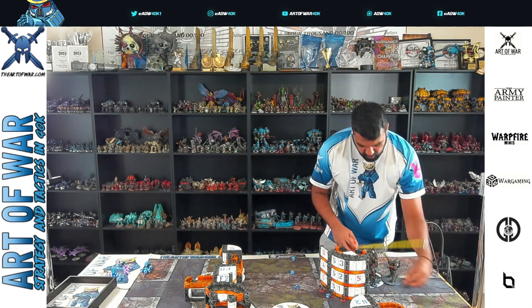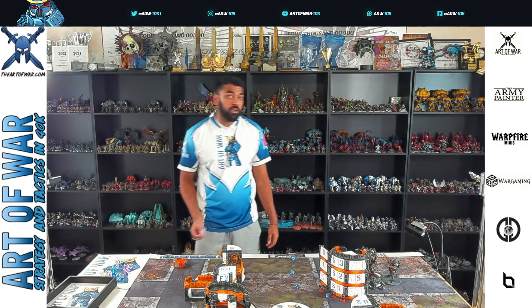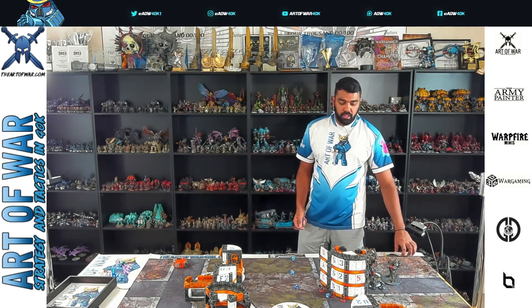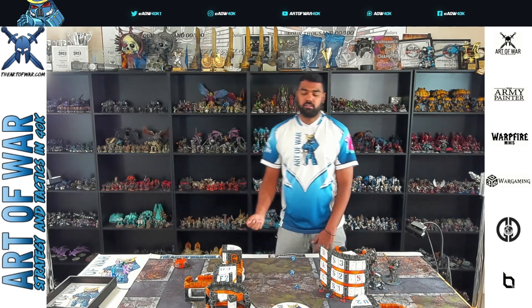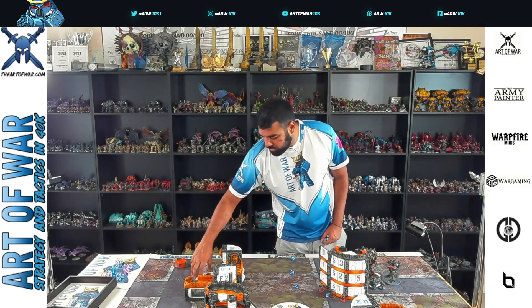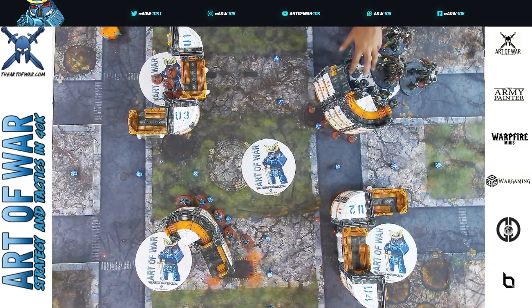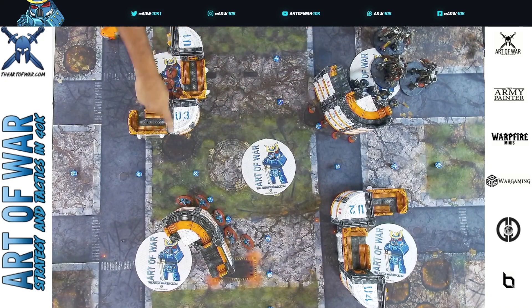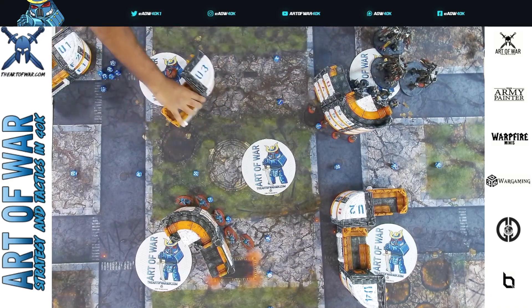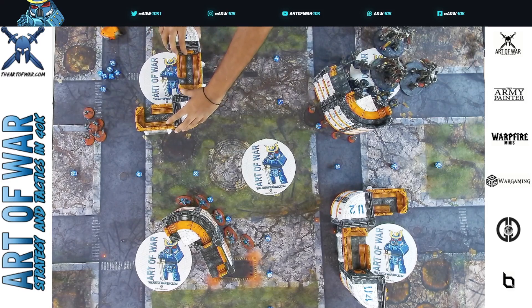Infiltrators do so much for you in this mission. They can start all the way over in the opponent's side because it's very hard for normal-speed units to get from one location to the other. A fast unit that can advance, teleport, move twice, or fire-and-fade will get there — but a normal Intercessor probably isn't making it. So infiltrating onto that sticky objective is really powerful. Even if your opponent angles around to shoot the infiltrators off, the objective still belongs to you because they can't charge.